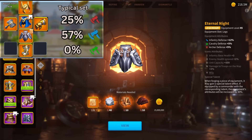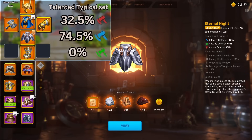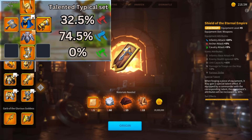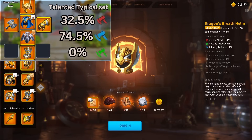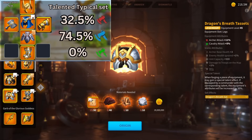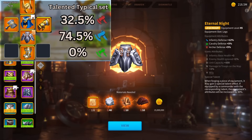With the typical infantry set, you're looking at a total of 82% stats with 57% of it being defense, which is much better than the 47% attack from the Eternal Empire set. If you talent the typical infantry set, you're looking at 32.5% attack — around average, similar to the archer dragon breath set — and then 74.5% defense, leaving you with 107% total stats. That is a very, very large amount of stats, probably the most you're going to get. But once again, there is no health in it.